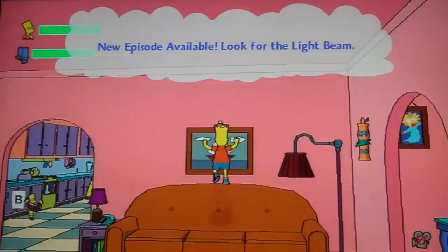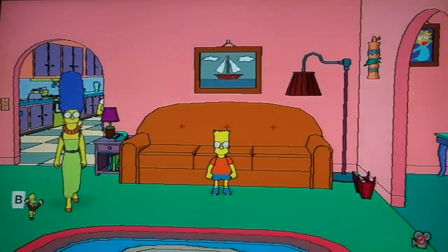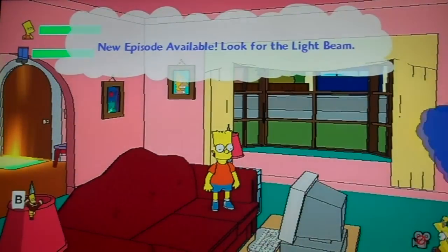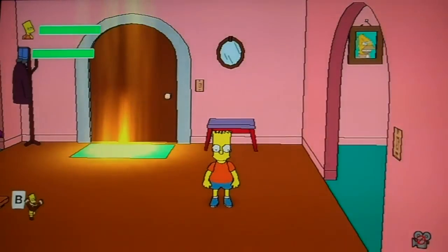Here's the couch, which you know from every opening of the Simpsons where something weird happens. Why is Marge walking toward the screen? Marge, go away! Here's this couch that actually has never been seen before. I think we're gonna wrap things up here.